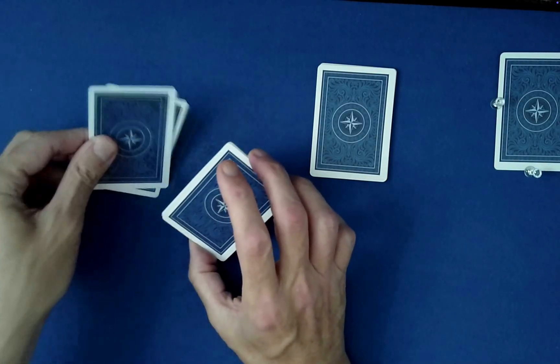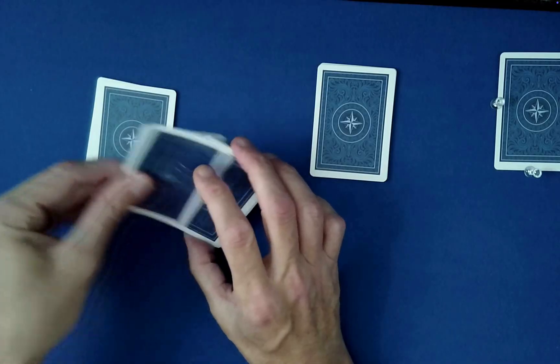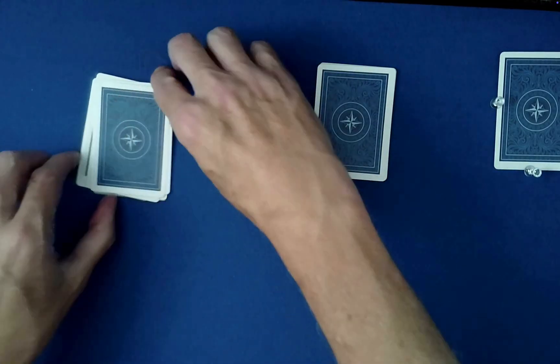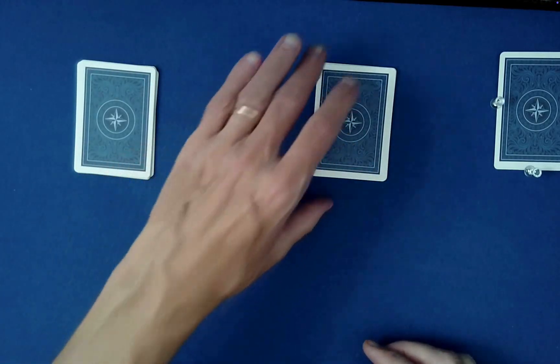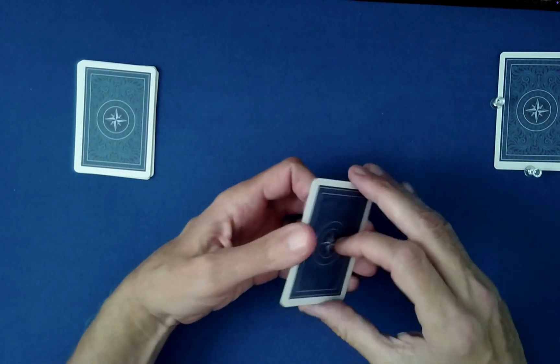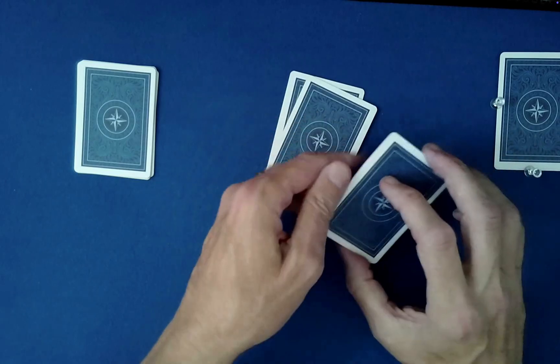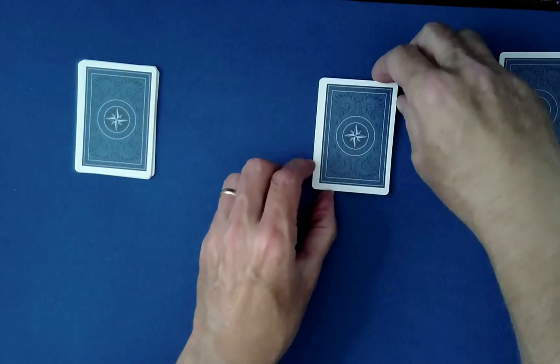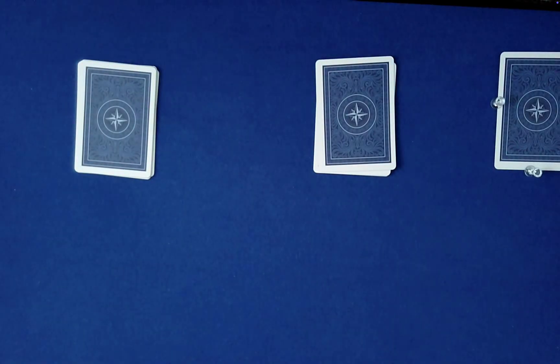Now we're going to treat them the same. We're going to perform what's called the Klondike shuffle. This is where you take the top and bottom off as one. Klondike pairs of cards, two to the table, until all of the cards have been set down.